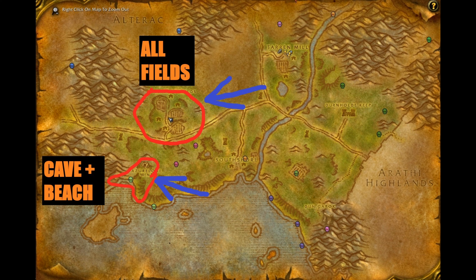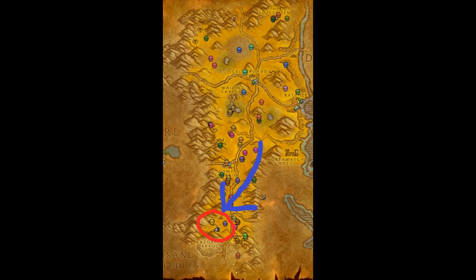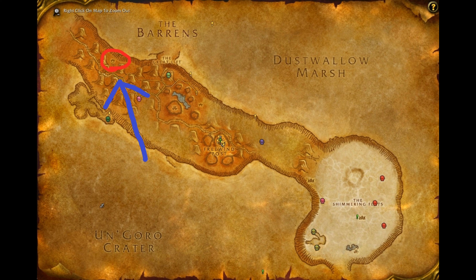This is the second spot, located in Hillsbrad Foothills. Both of these spots on the map are insane. This spot is also really good — it basically has level mobs from between 24-25, so it's really good, and no casters. Then we have a spot in Thousand Needles — hopefully there's not gonna be as many people here — level range from between 26-27.